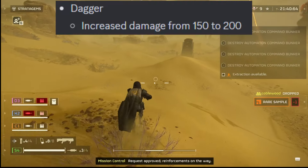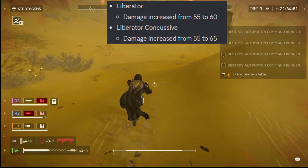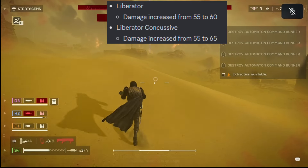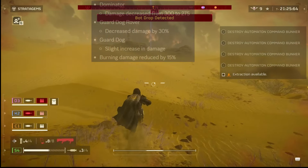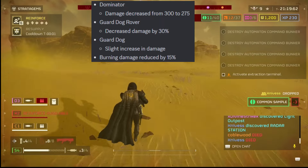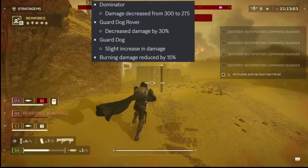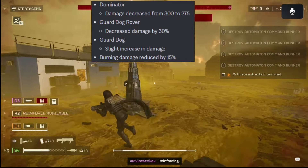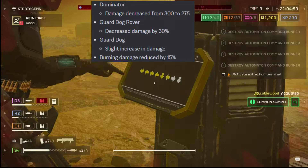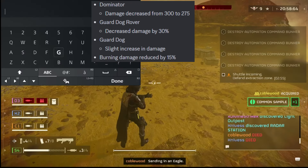The Dagger — increased damage from 150 to 200. The Liberator — damage increased from 55 to 60. Liberator Concussive — damage increased from 55 to 65. The Dominator — damage decreased from 300 to 275. Now this next one has the community in shambles: the Guard Dog Rover — the ultimate skill-granting stratagem in Helldivers — decreased damage by 30%. A lot of people rely on the Guard Dog Rover, especially against bugs, to keep those tiny critters off of them.